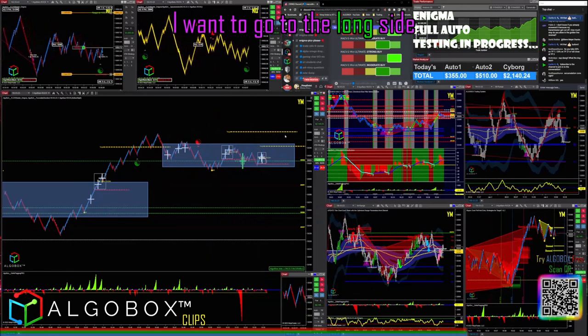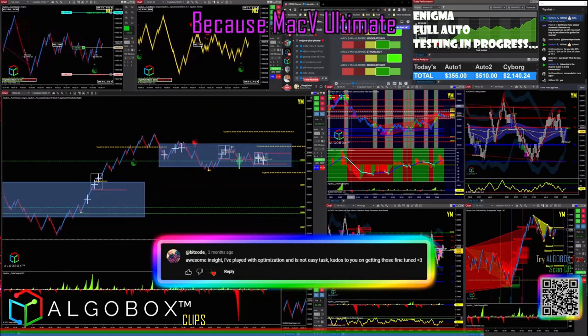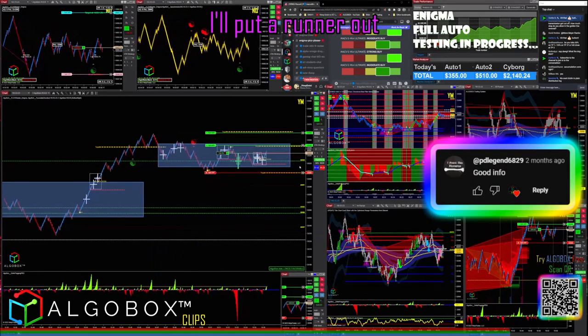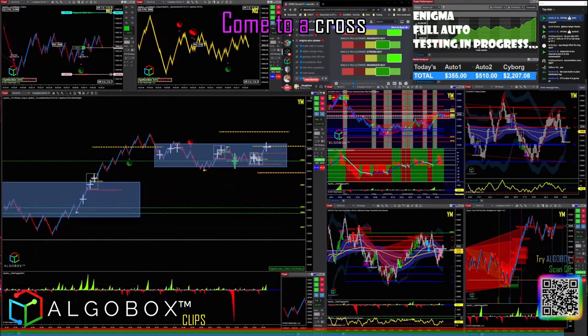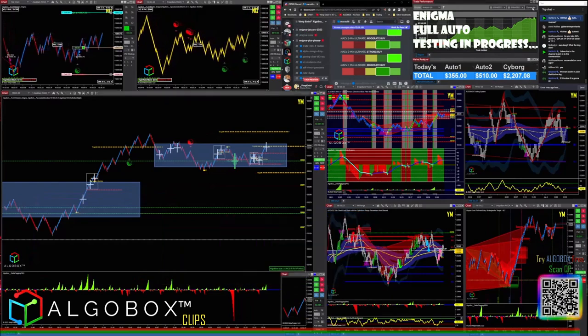What direction do I want to go? I want to go to the long side. The best plays right now are going to be long side, because on the Mac V Ultimate there's a cluster play. I'm going to go ahead and tag in long here, put a runner out, and see if she goes. Target one — close, but no. Cundo cross — no problem, easy money, made another hundred bucks, not too bad.